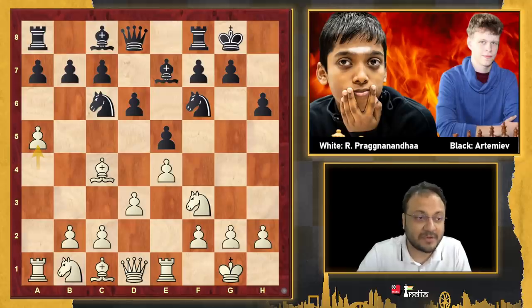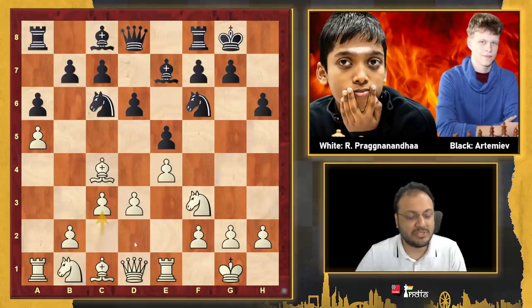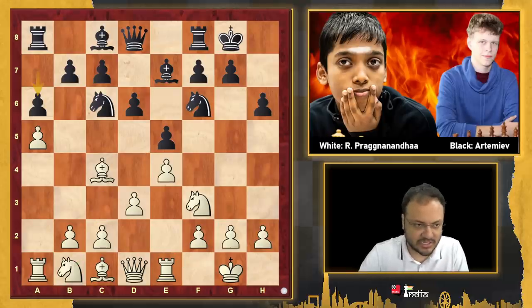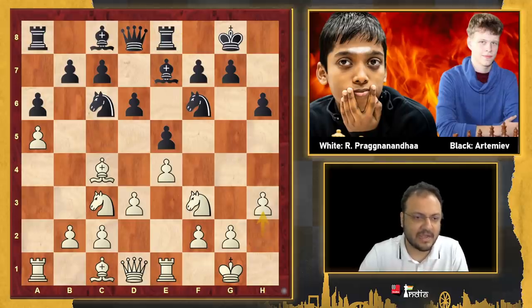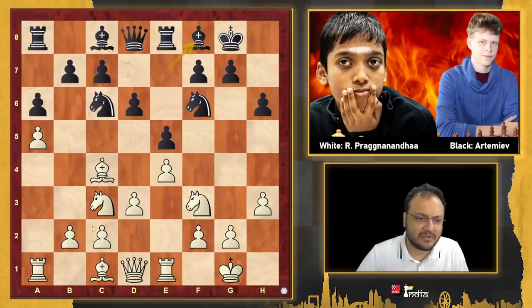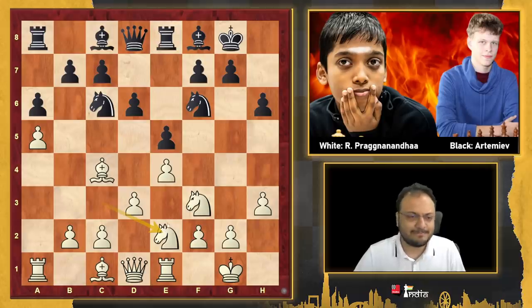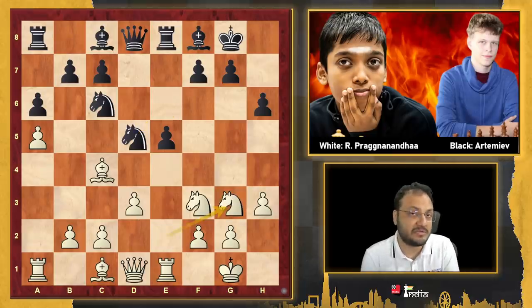h6, a5 trying to gain more space there. A6 and now white plays Knight to c3. The other option is to put your pawn on c3 and then go for Knight d2, Knight f1, Knight g3 ideas. But Pragnananda goes Knight c3, and Knight c3 makes more sense when the Bishop is back on e7. Rook e8 and now h3. Bishop f8, and over here I thought Pragnananda could continue with Knight e2 and then Knight g3 — like if d5, ed, Knight d5, Knight g3 — and we have an interesting position.